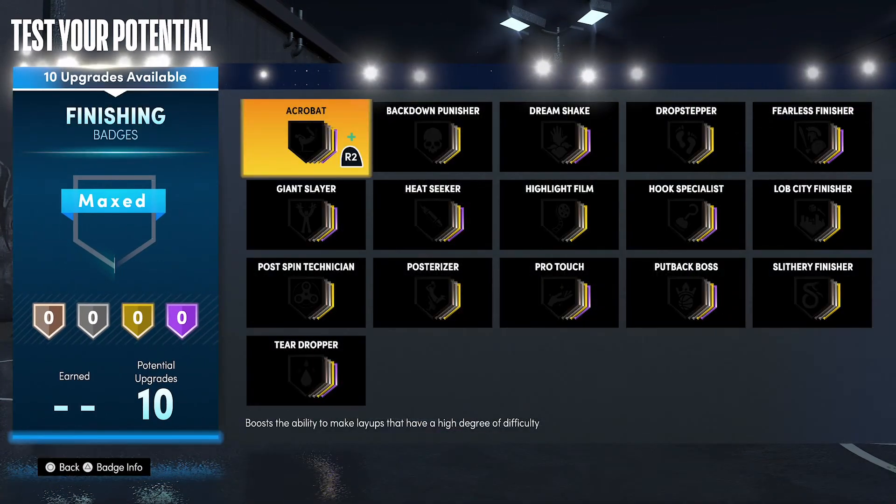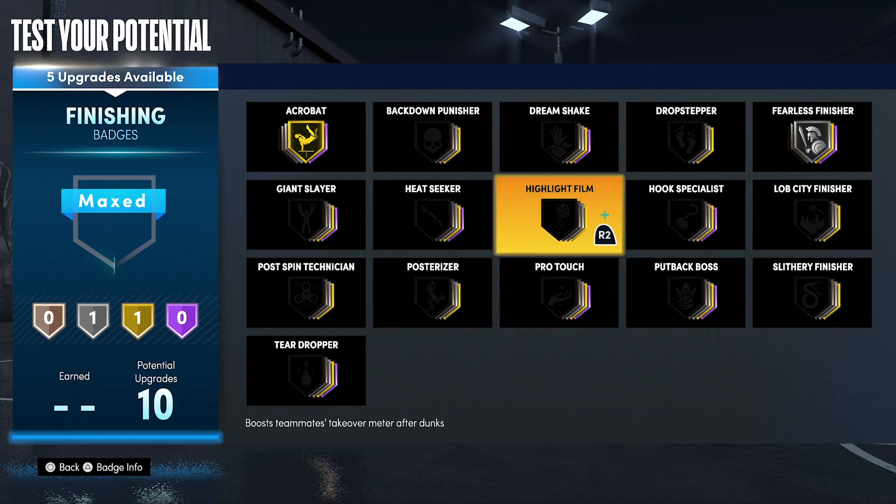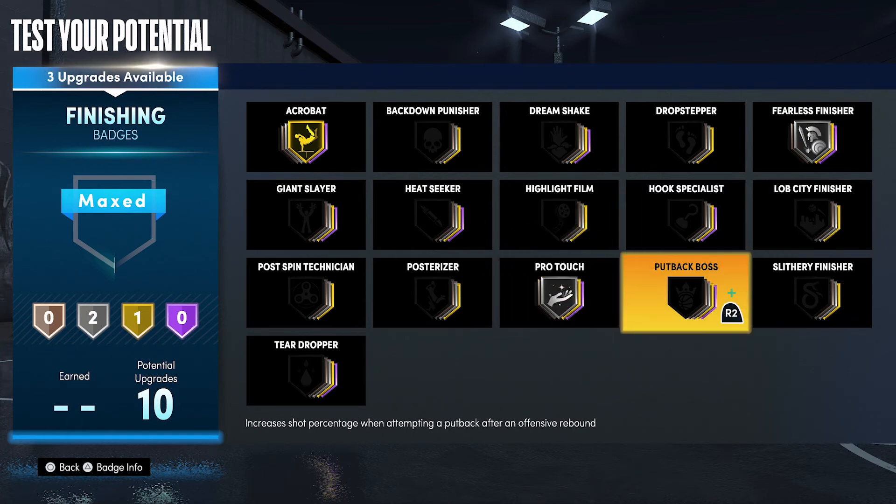Now for your badges — for your finishing badges, you're going to put acrobat on gold, fearless finisher on silver, pro touch on silver, and slither finisher on gold.